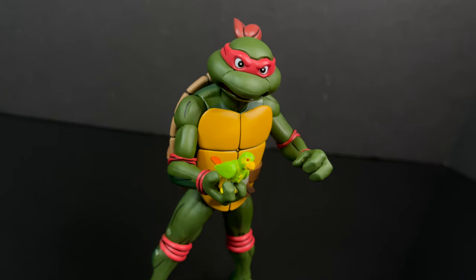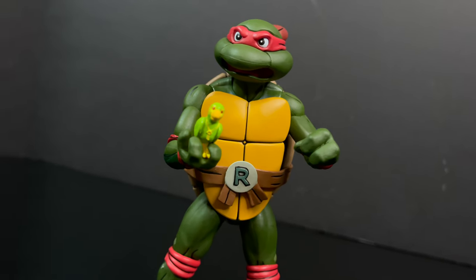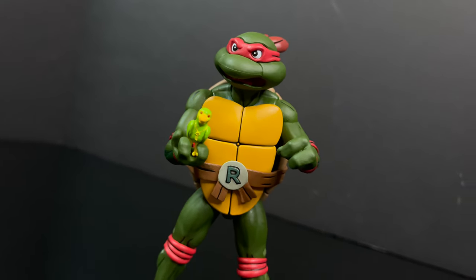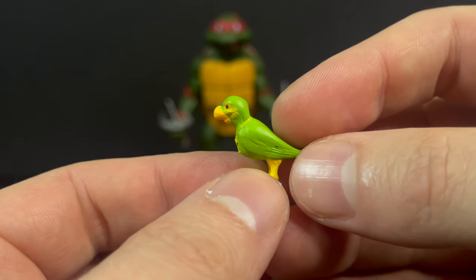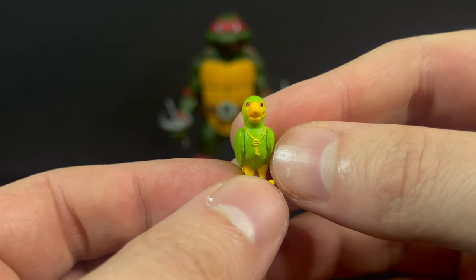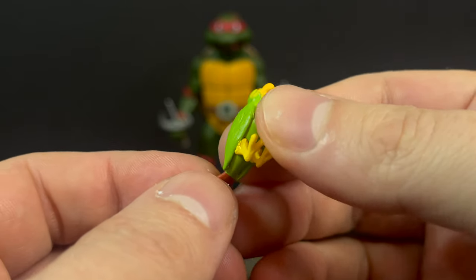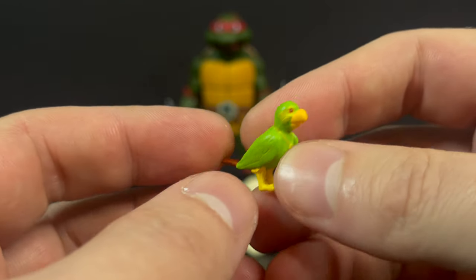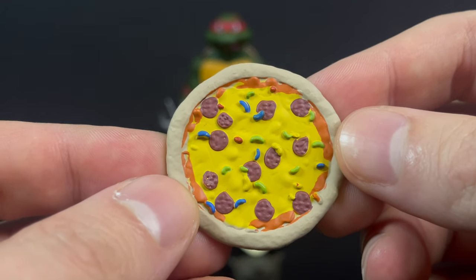From the episode 'Polly Want a Pizza,' Michelangelo goes to a pet store and adopts Polly — this is the character you see — which has a key around its neck. It belongs to Mugsy, a gangster, and they're all going after the Galooby Ruby. That key opens the safe to the Galooby Ruby. Polly itself is a nice-looking figure and you can see the key around its neck.